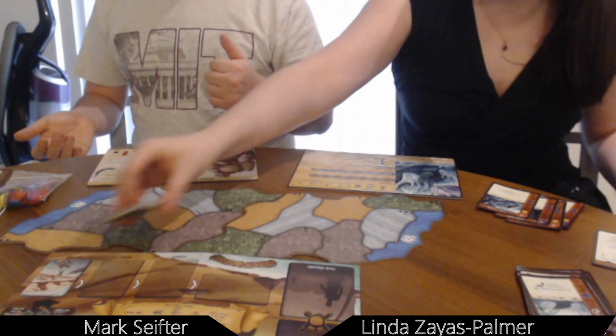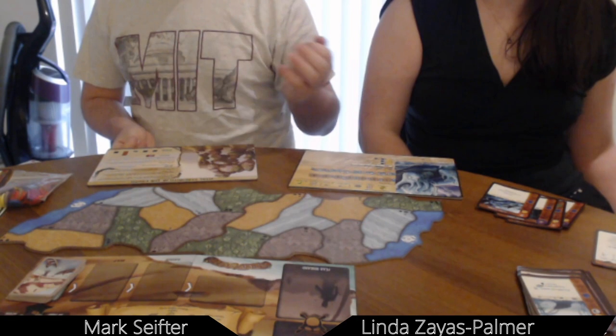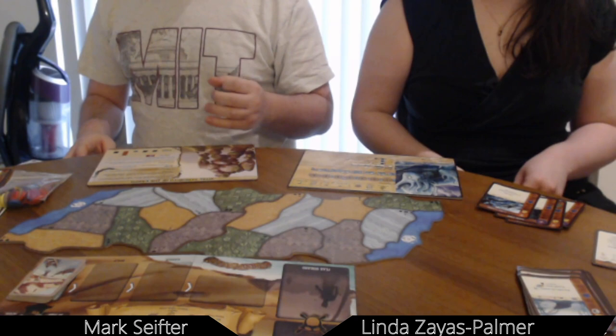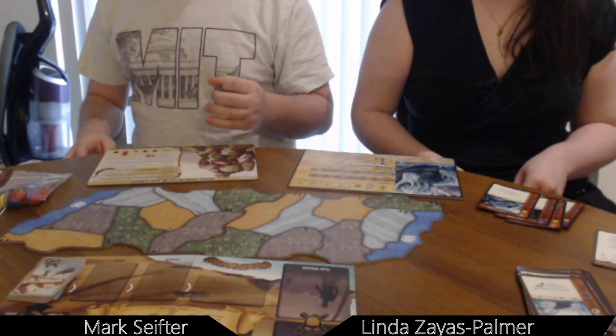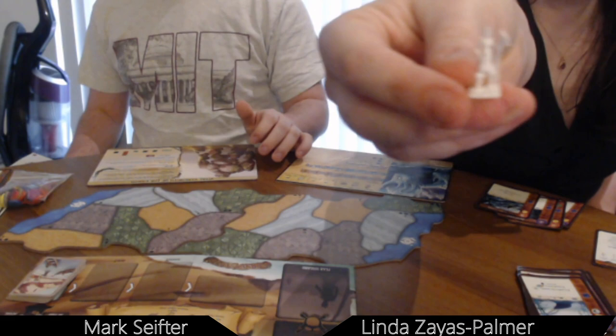You're playing as spirits, spreading your presence throughout the island to use special magical powers — scaring away settlers, killing settlers, doing other bad things to settlers, and protecting the land. Meanwhile, a programmed element of the game drives the settler opponents. A deck of cards causes them to send explorers into regions, then build towns or cities, then ravage and cause blight.